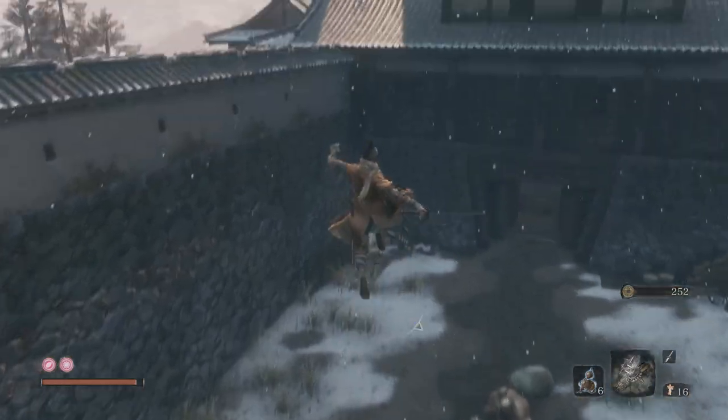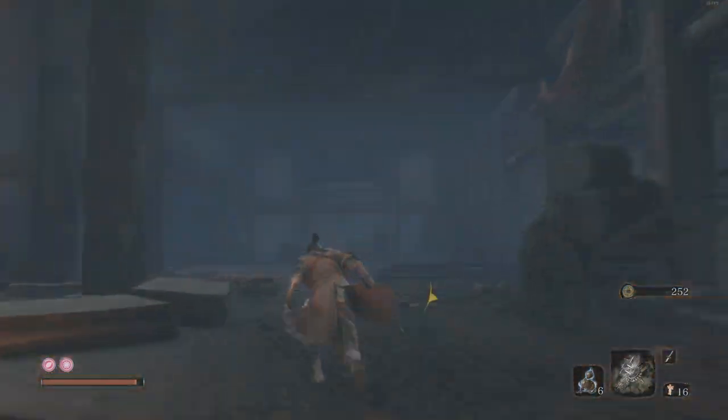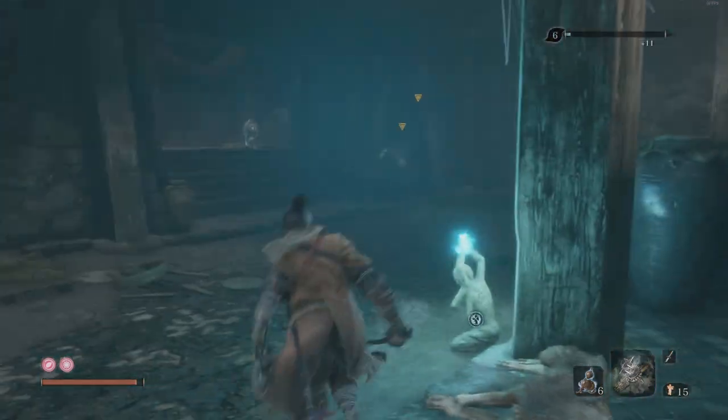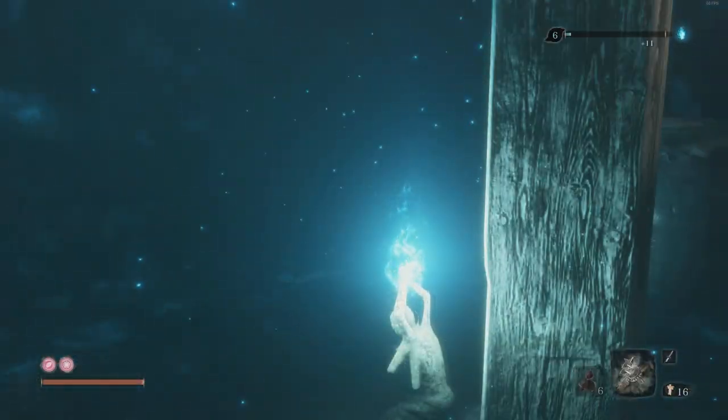This is where you grab the gate key if you don't already have it — just those two dudes on the bridge. That's going to unlock the spear. We're also going to fight a mini boss, unlock a new idol, fight another mini boss, get a couple of prayer beads on top of this one we're about to buy.